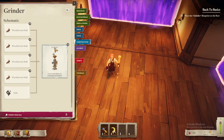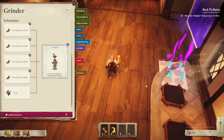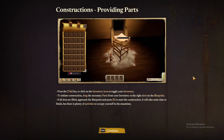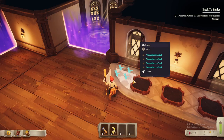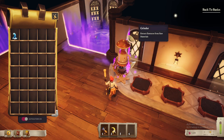Can I just take this? Oh, I can click and drag. Let's put it right here. Constructions — providing parts: press Tab or click the inventory icon to toggle inventory. To initiate construction, drag the necessary parts from your inventory to the right slots on the blueprint. If all slots are filled, approach and press E to start construction. It will take some time to finish. So we need four woodshroom stalks — we'll place them there. It's a toggle click, not a click and drag — click then move your mouse. Start construction! That didn't take very long.